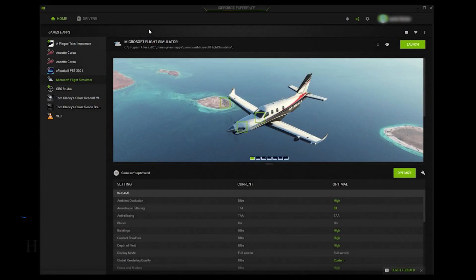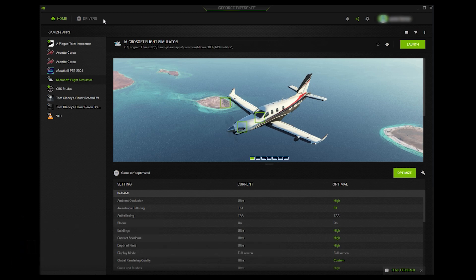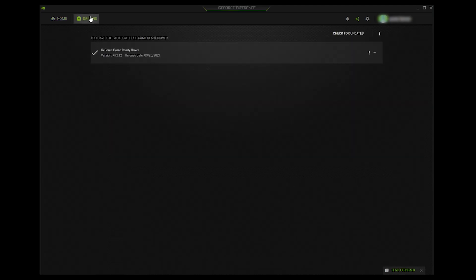Now let's take a look at how to change the drivers. There are two ways of doing this. The first option is to go directly to the NVIDIA website and download each driver in turn — I'll leave a link directly to each driver in the description below. You can also do this by using the GeForce Experience, which I'll go through now.